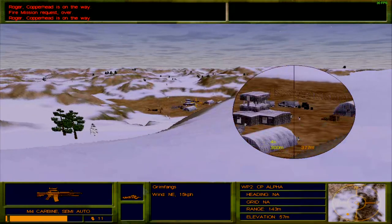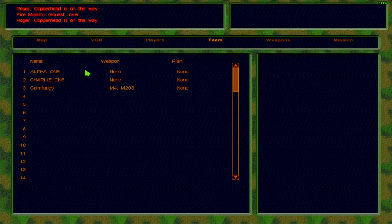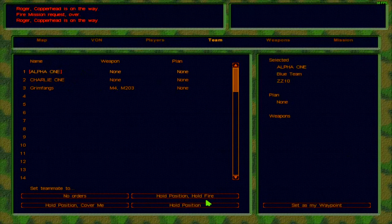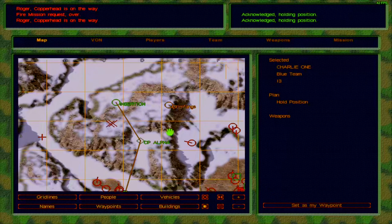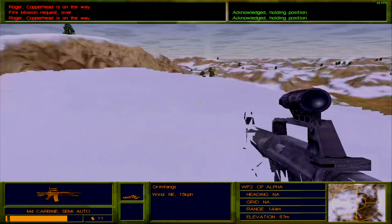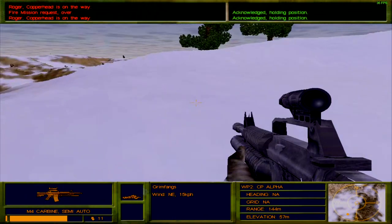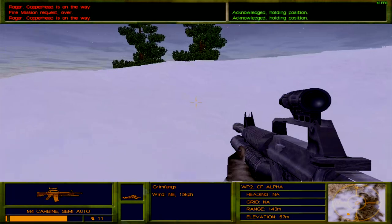I'd rather avoid the remaining enemies for now. Checking the map — we need to head southwest. Ordering Alpha One to hold position and Alpha Two to hold position. They are holding their positions, which is good. Southwest it is.